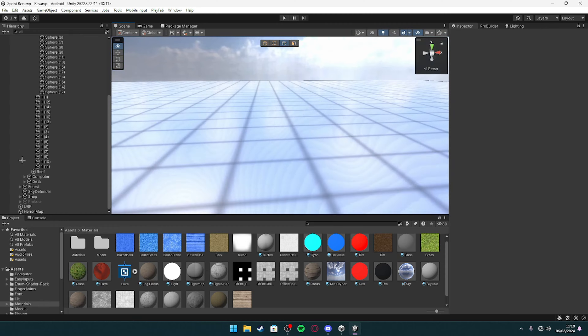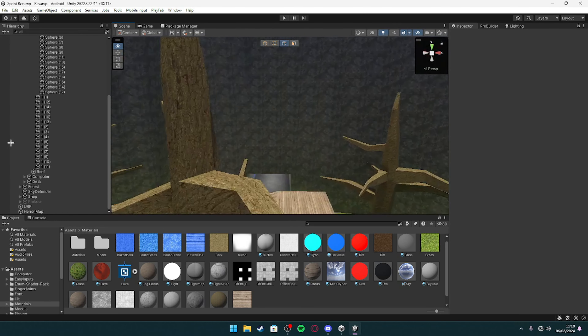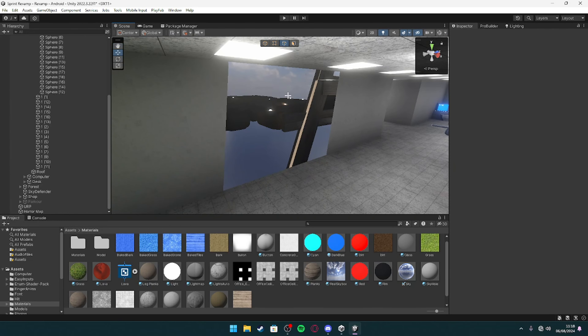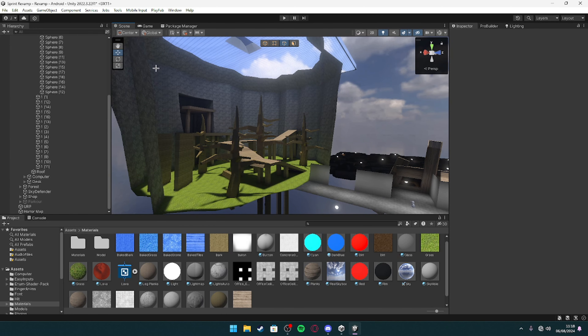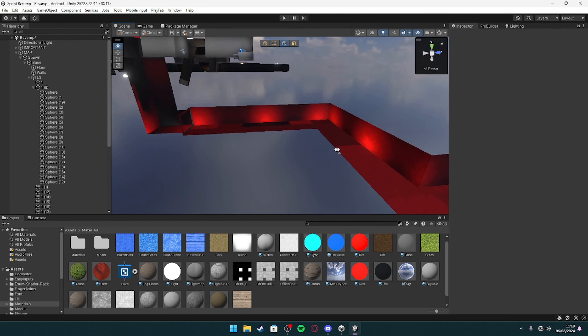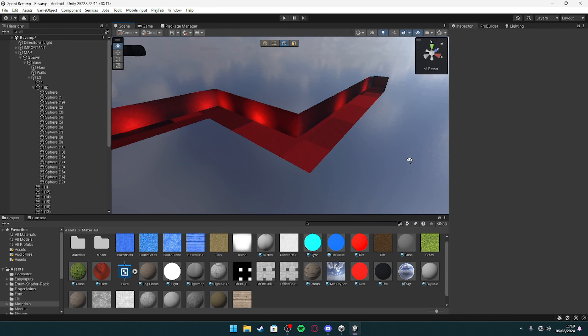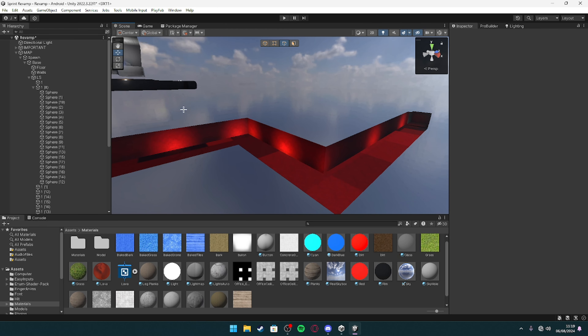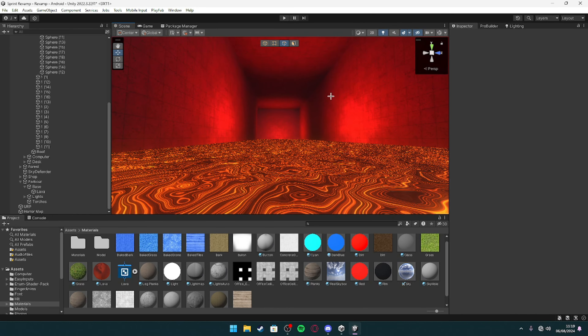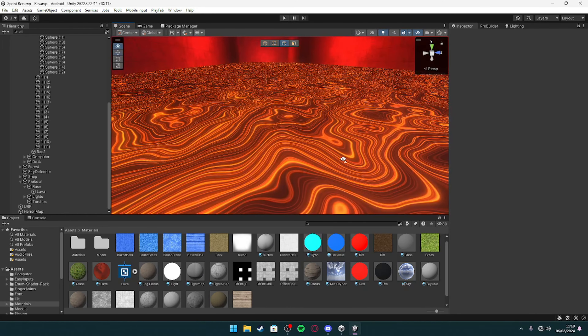Are we in a simulation? Maybe. Then we have where the parkour is going to be, which is what we're doing today. I'm going to build the base layout of the parkour. Alright guys, the base layout is done and I'm going to add the lava and bake the lighting so this looks a lot better — and boom, the lava has been added.